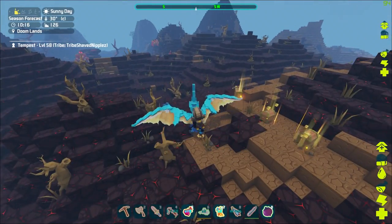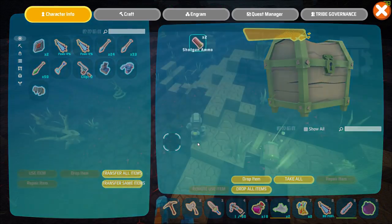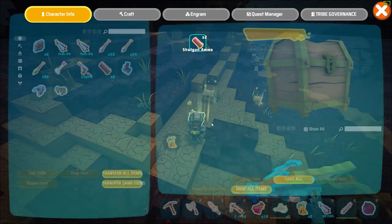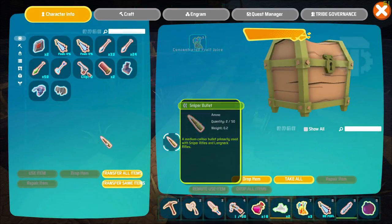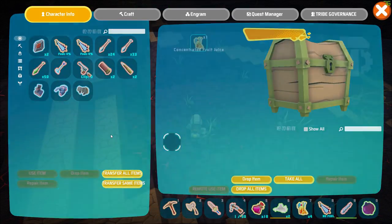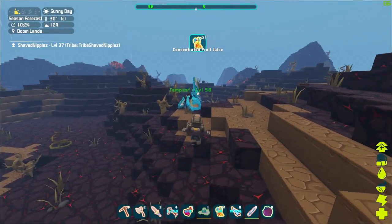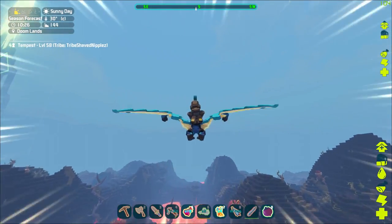Let's see what kind of loot we got from that big fight with three of them. Shotgun ammo — two shotgun bullets, a concentrated fruit juice, two sniper bullets, and another concentrated fruit juice. That one wasn't near as good as some of the others, that's for sure.